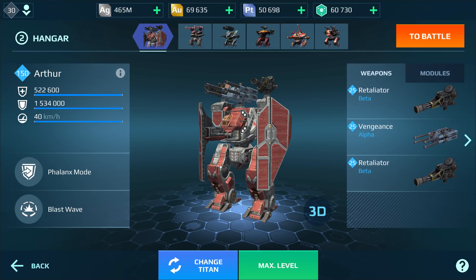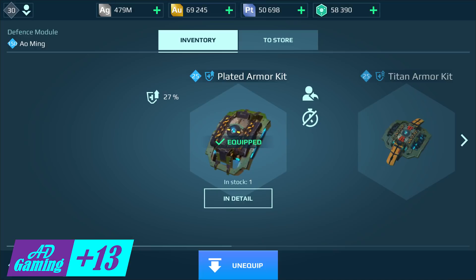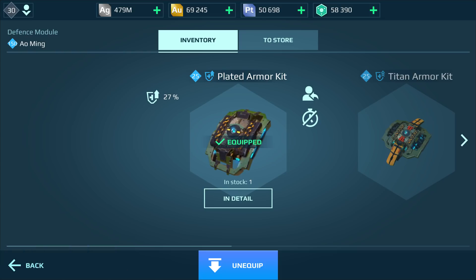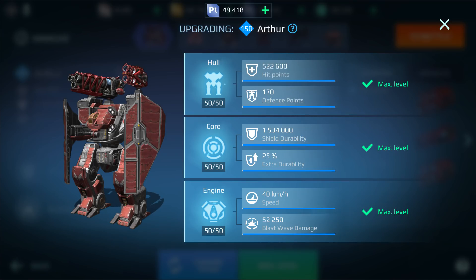Hello everyone, this is AdGaming and welcome back to my channel. Today we are gonna play as the Arthur using the maxed modules — the free plated armor kit and one anti-miter reactor at max level. This is gonna give the Arthur an additional 81 more durability, and that is without a booster.